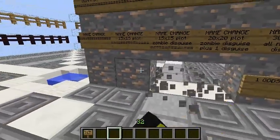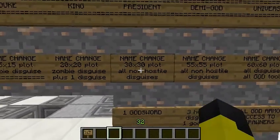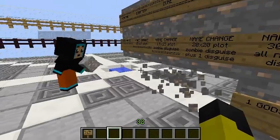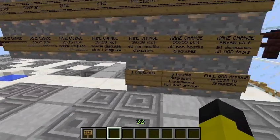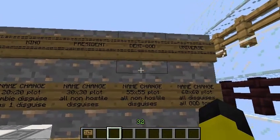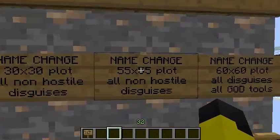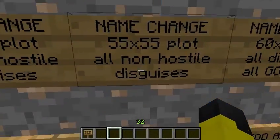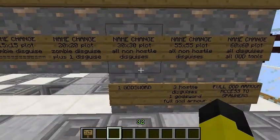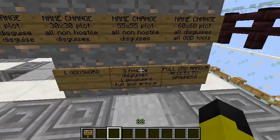Remember, this is still in beta. Next is President: you get a name change, a 30 by 30 plot, all the non-hostile disguises, plus a godsword and a god pickaxe — though we're going to change the name so it sounds a little nicer. Next is Demigod: name change, a 50 by 50 plot, all non-hostile disguises, three hostile disguises such as a skeleton, a spider, and a creeper, and a full set of god armor.